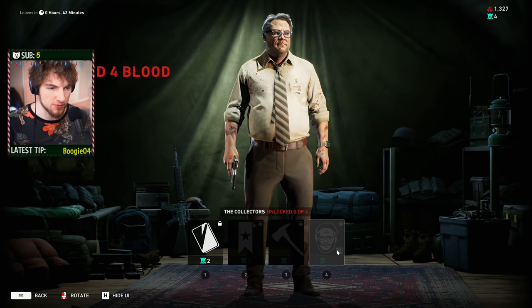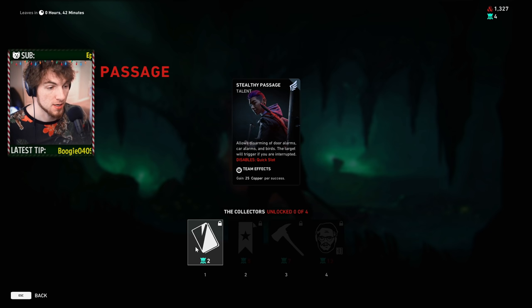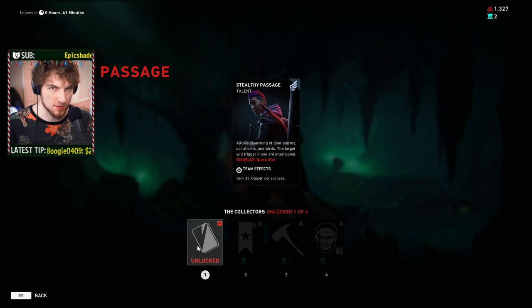Don't worry about it — you only need 24 points, and it always refreshes with a card. So in my case here, I have 4 points in the top right-hand corner. Stealthy Passage is only 2, I can buy it, now I'm down to 2 points, and I have Stealthy Passage unlocked for my online campaigns.